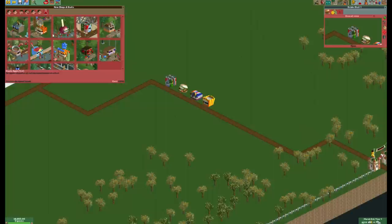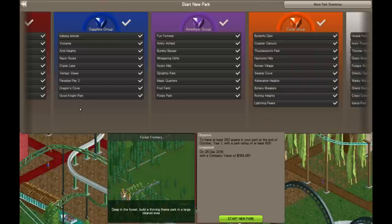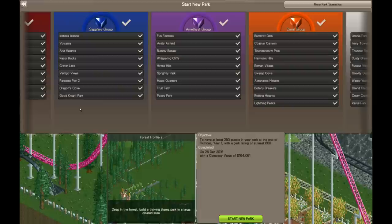What if I told you the way to win was to actually lose? What if we made a park that was so incredibly bad that it was amazing? In order to create this quote-unquote bad park, we need to use either Vanilla Roller Coaster Tycoon 2 or Roller Coaster Tycoon Classic. For reasons I will explain later, this will not work on Open RCT2.